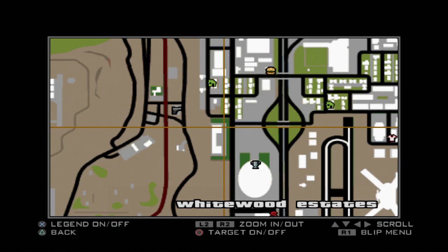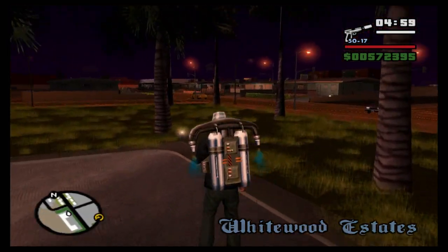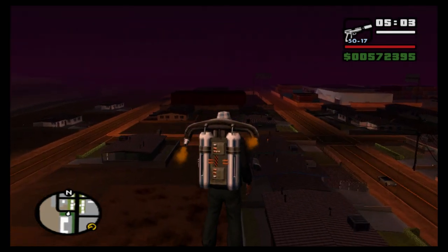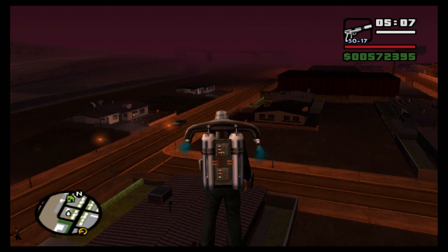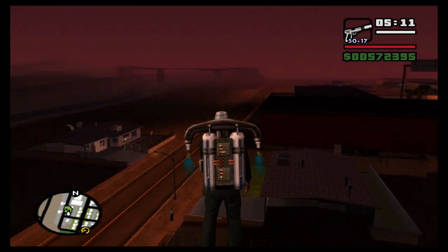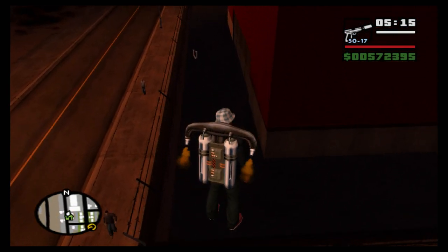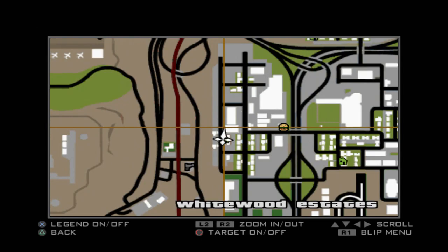For number 20 I'm heading north past this red building — there's actually a safe house here which we'll buy later on for the hundred percent. Just past the red building, if you land in between the building and the fence, you'll see horseshoe 20 right there. On the map — right there.